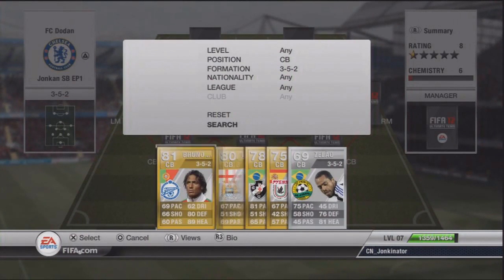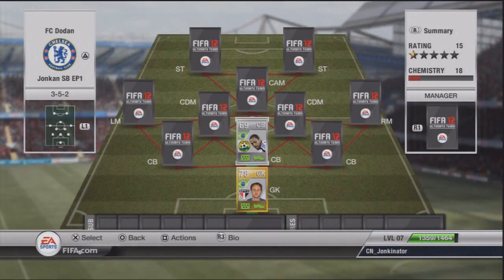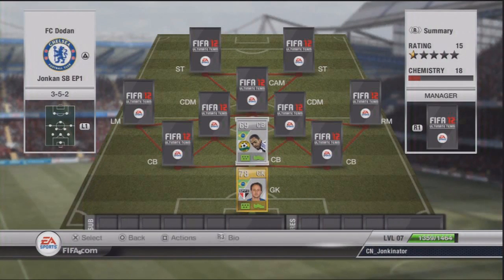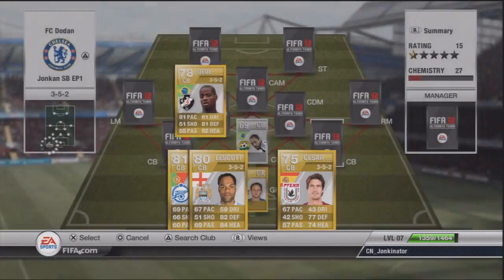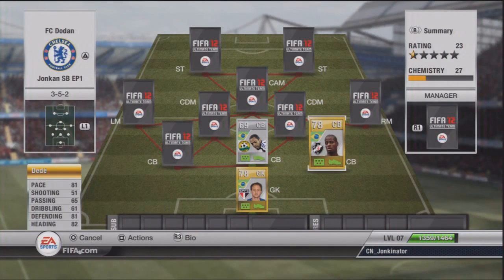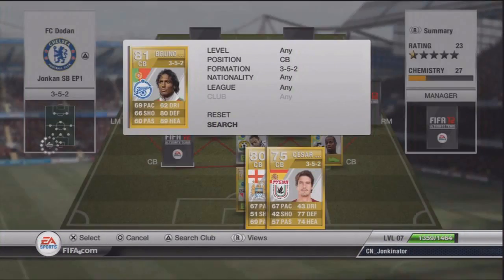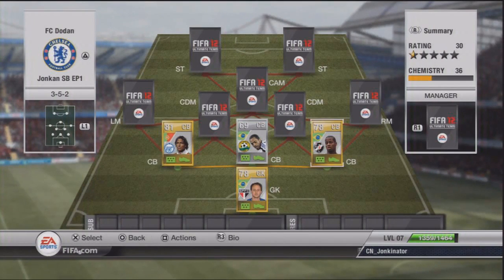The first centre back is Selau from the Russian league with 75 pace, 76 defending and 81 heading. The next centre back is Dede from Liga do Brazil with 81 pace, 81 defending and 82 heading. The third centre back is Bruno Alves from the Russian league in FCNIT with 80 defending and 89 heading.